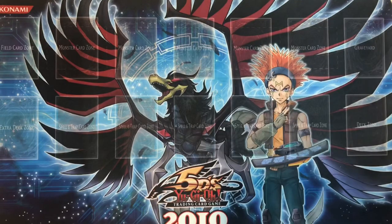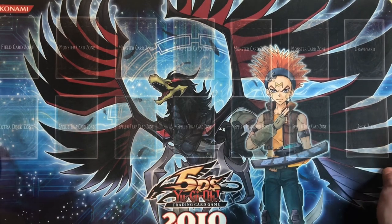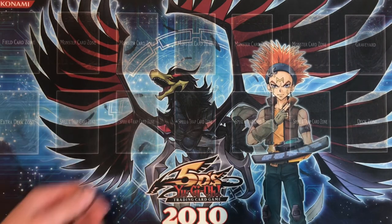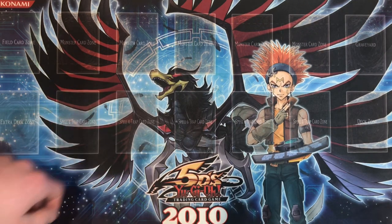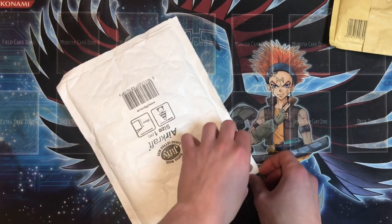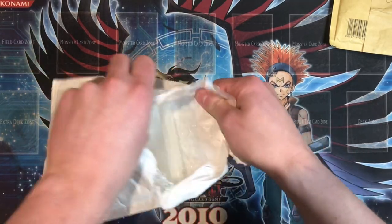Moving on to the second playmat — there we have it, a beautiful Crow Hogan Black Winged Dragon 2010 winner mat, which is absolutely insane. I really love this mat, it looks so beautiful. I'm really happy to have purchased it. I think we'll be using this playmat for the duration of the video because I love Black Winged Dragon, and of course I have Black Winged Dragon in PSA 10 ultimate rare and PSA 8 ghost rare. Playmats make such cool backgrounds for YouTube videos.